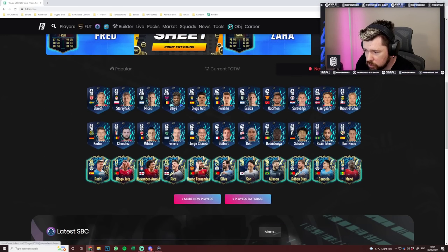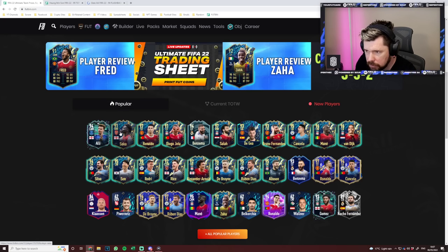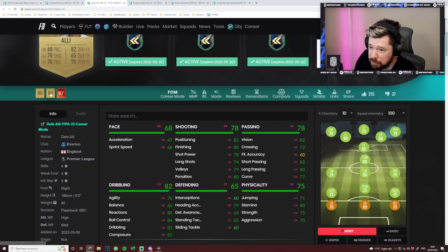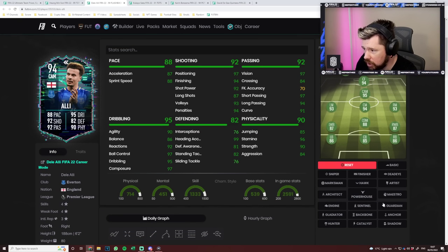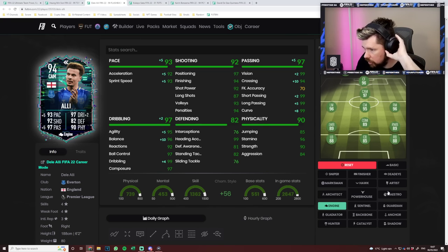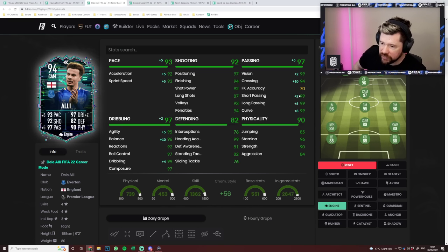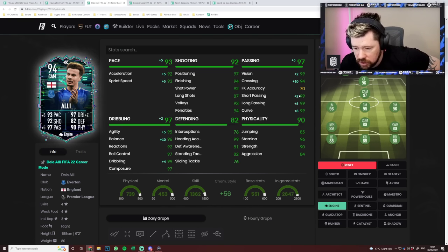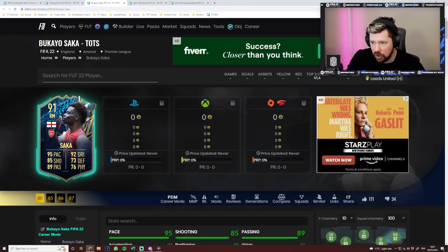New players — all the tokens. Let's pop them up by popular. Dele Alli, Bukayo Saka, Karim Benzema, David De Gea. Dele Alli is a beast — they have given him a whopping upgrade. Four star, four star. You don't really need the engine because his passing is already pretty cracked. You probably want the pace, which makes his dribbling ridiculous, his physicals ridiculous, his passing perfect, his pace very good, his shooting very good. That is honestly an unbelievable card.